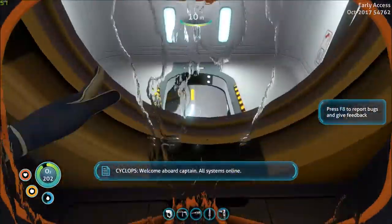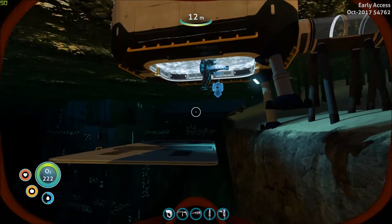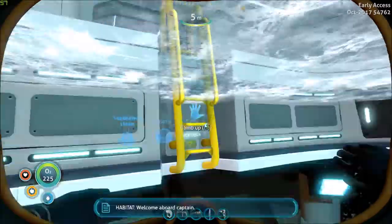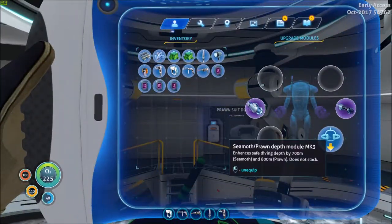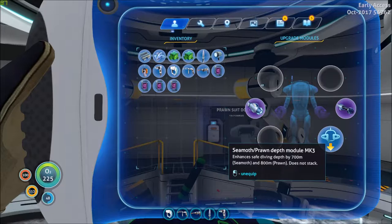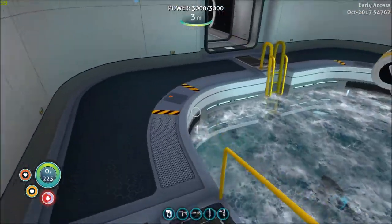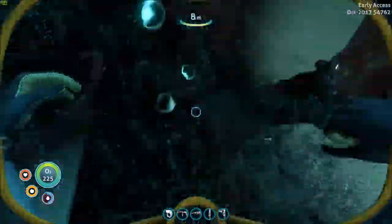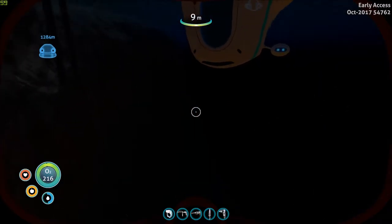Some other stuff I got done — I have better upgrades on both the Seamoth and the Prawn Suit over here, which is the thing I probably should take because I want to go out places. If we look in the upgrades, I have the Mark III pressure compensator for it, so it can now go to 1,700 feet. And I got the grapple arm, which is something we really needed. I'll just take the Seamoth for a while.